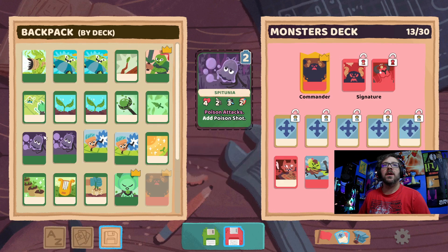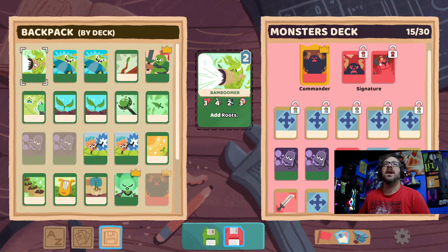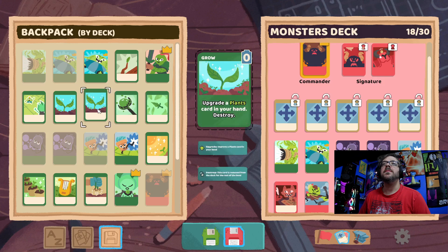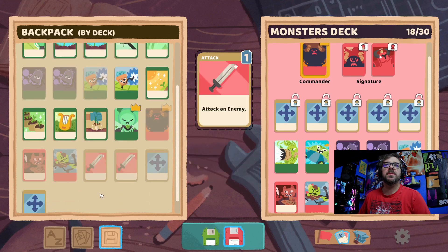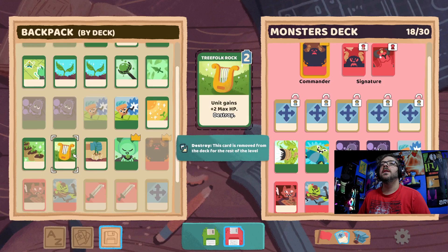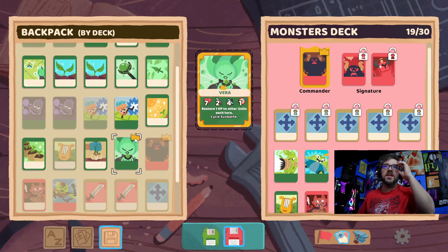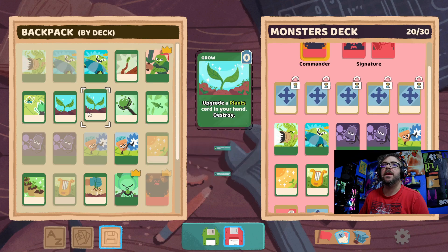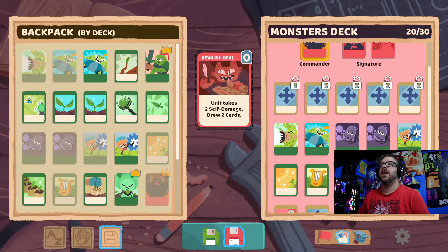Interesting. Let's go ahead and add a second attack here. Gains one attack, takes two self-damage. Let's go ahead and add our usuals — we'll add that, we'll add that, one of each of these, we'll add that. Now we can get two more. We'll want to use this to increase him up. Definitely going to want to take that.